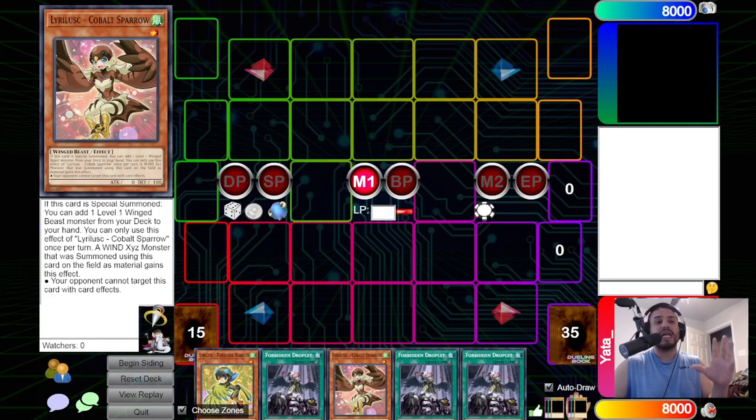Alright guys, it's Ziadah here, and today I'm going to be showcasing this super strong combo that all it needs is Warbler plus Cobalt. It can also be Warbler plus Birdcall, Cobalt plus Birdcall, or Warbler plus Foolish Burial. There are a lot of different ways to achieve this combo, and it doesn't lose to Dark Willow, Evenly Match, Lava Golem, or a lot of Board Breakers because I've made it strong enough to withstand those cards.